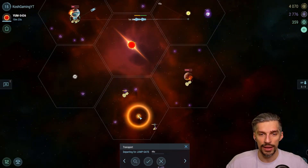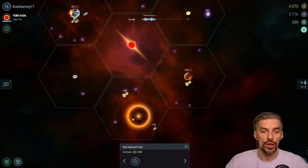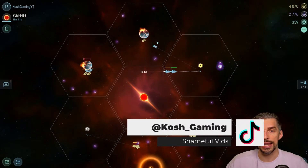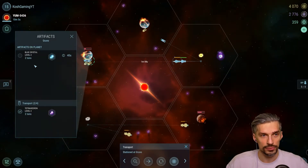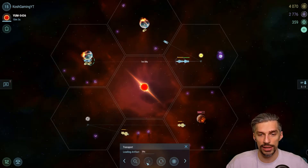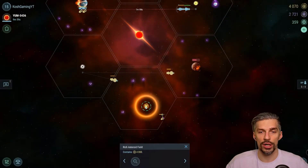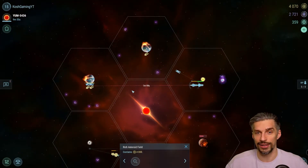Now, if this is your highest level red star, you want to send your miner to get the rich asteroid field. In my case I won't do that, because I can go to Red Star level 3 and get the stuff over there. You can only harvest one rich asteroid per day, and you don't want to get the lower tier one if you can get the higher tier one, for sure.